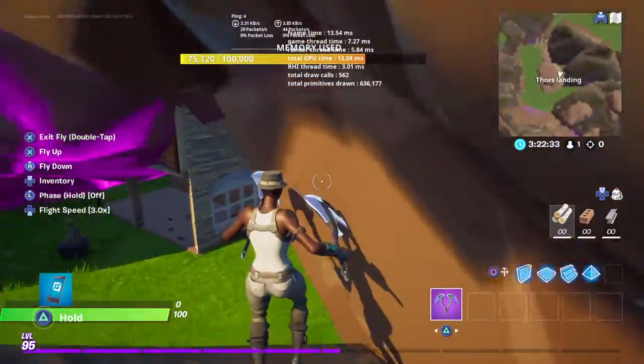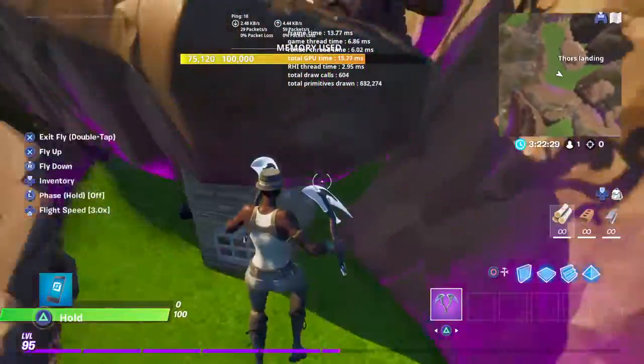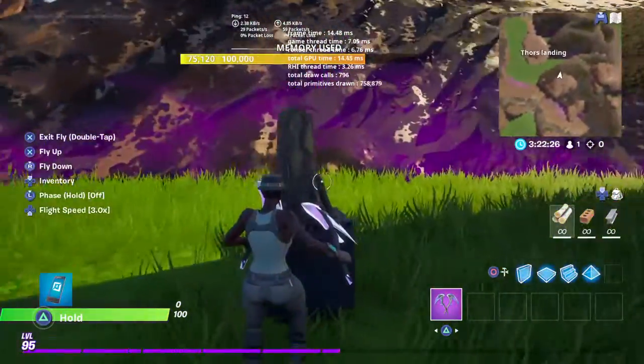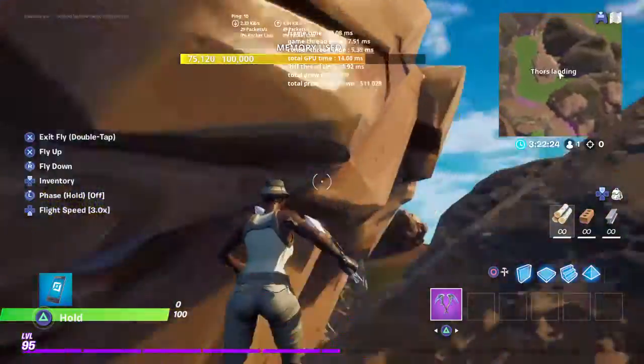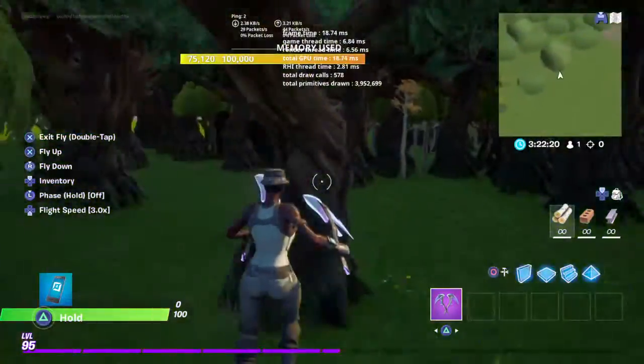Next up we have Thor's Landing. You know, this used to be like a small town, it got crushed — the mountain kind of got crushed. Got a little house, and then we have Thor's Hammer. I tried to do my best with that.